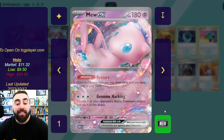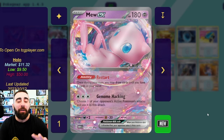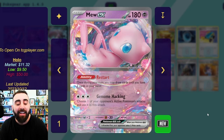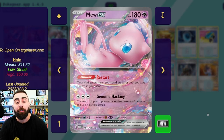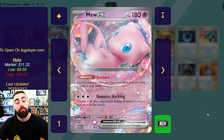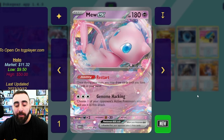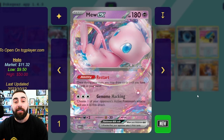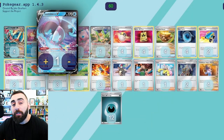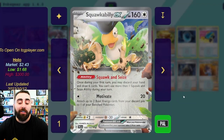Some of the other Pokémon we have are things like Mew EX — for three colorless energies, we only have Dark energies in the deck but the actual Pokémon needs three colorless energies. Genome Hack: choose one of your opponent's active Pokémon's attacks and use it as this attack. And we have Restart — once per turn, you may draw cards until you have three cards in your hand. It has free retreat.